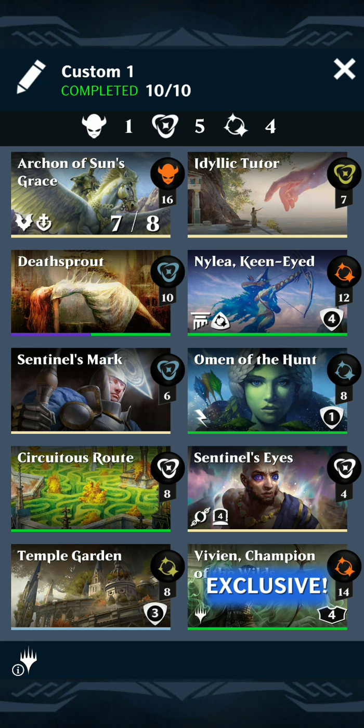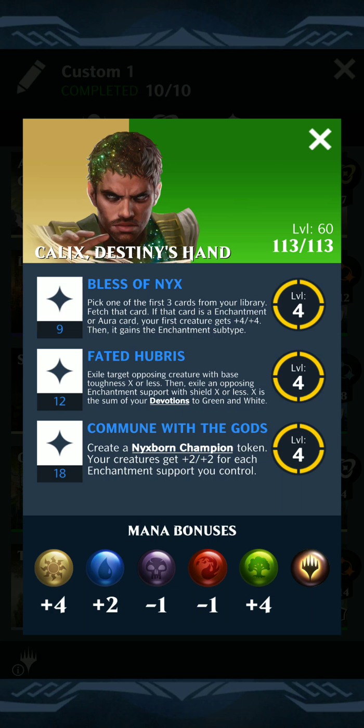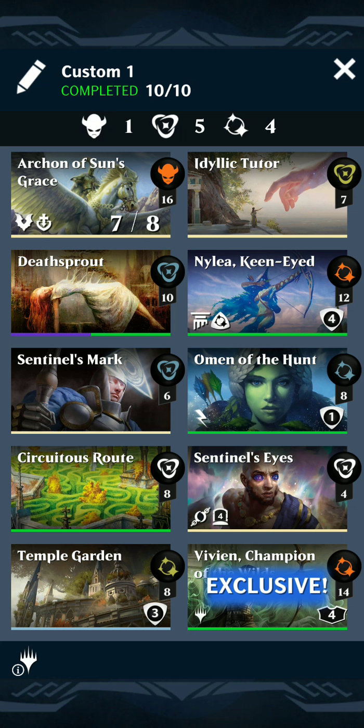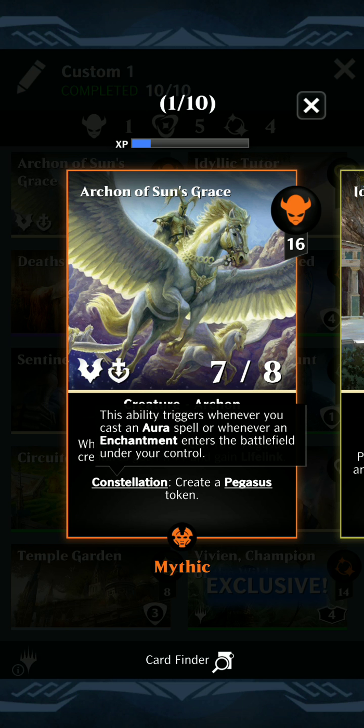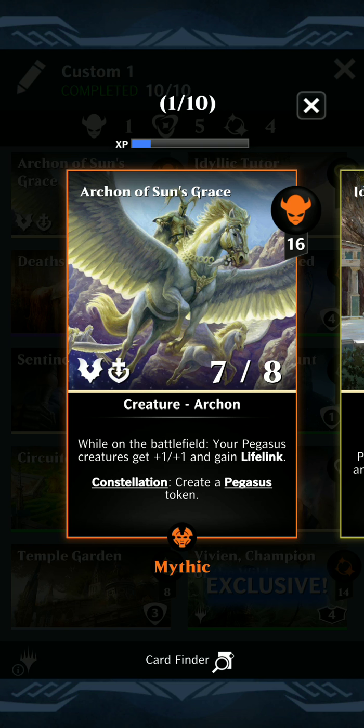Opera SM back with another video of the Archon of Sun's Grace / Calyx Infinite Pegasus deck, using Calyx's first ability to give one of the Pegasus tokens that the Archon can create to make it an enchantment. Then once it's an enchantment, whenever we create a Pegasus token it will keep spawning more and more Pegasus tokens.